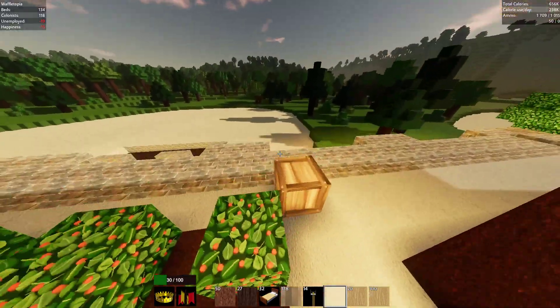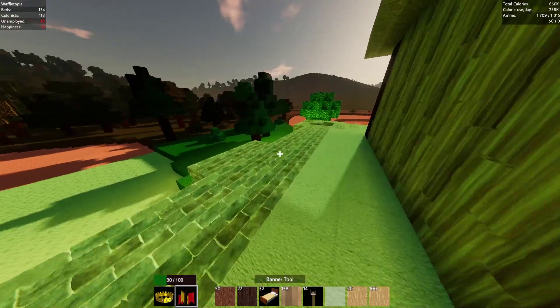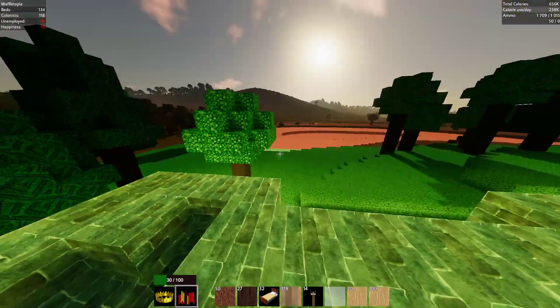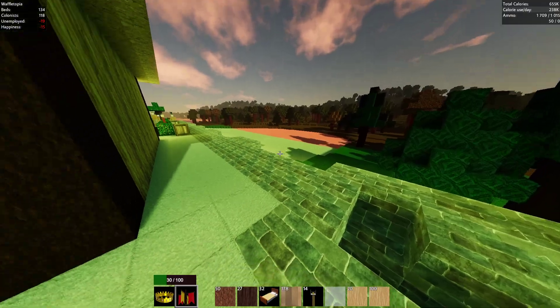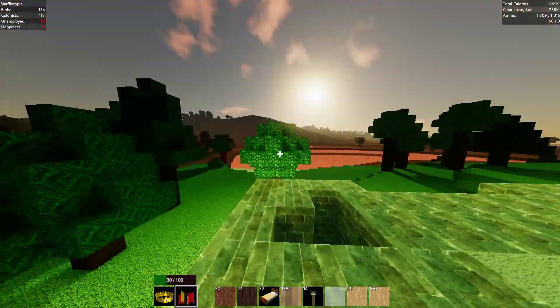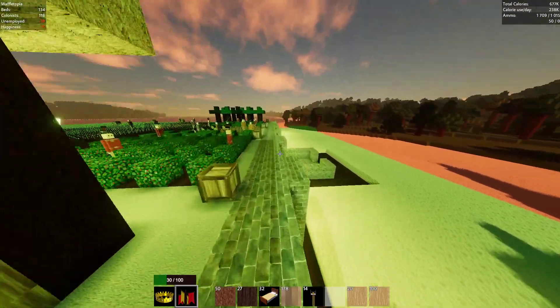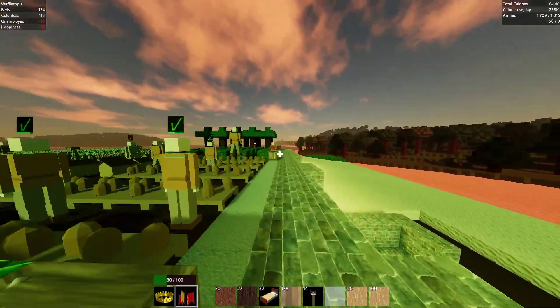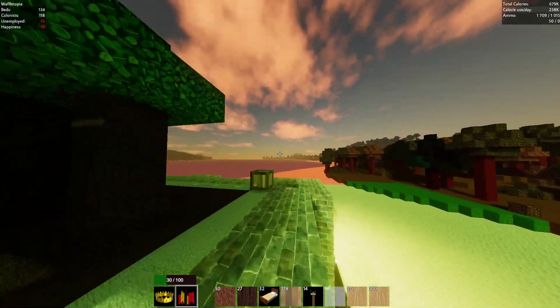My other idea is possibly build stuff outside the wall because we have a lot of space, so there are two possibilities. One, we could build buildings and have underground passages into our base. Or we could wall it off slightly with a smaller wall and have houses and crafting areas outside. Might look nice, so just let me know what you think about that.